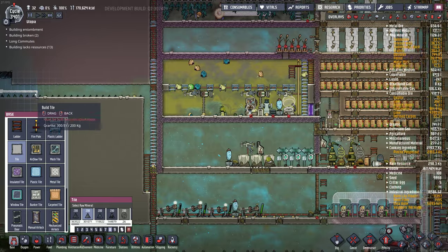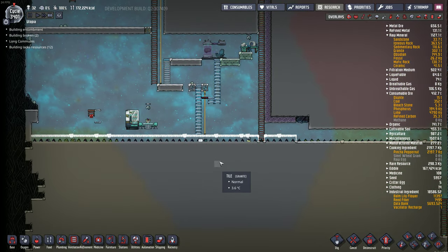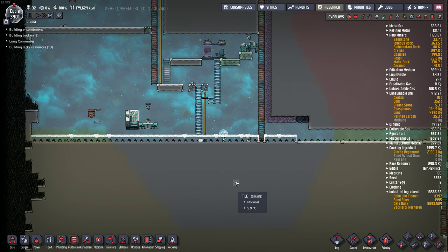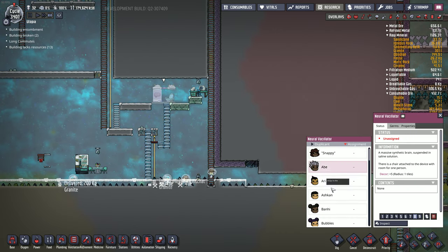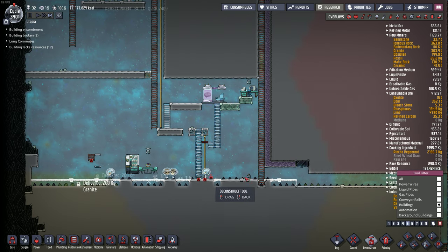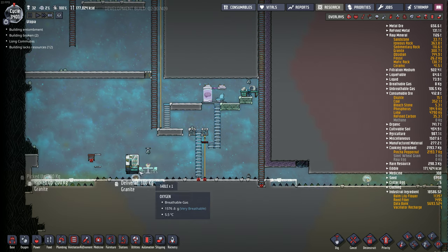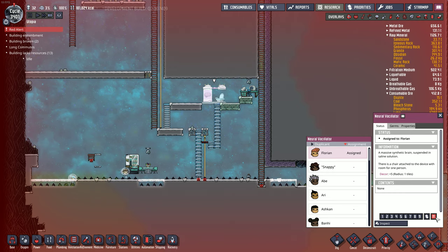I'm using granite at the moment. I really wish there was a way to get rid of abyssalite. I guess there's a shine bug that'll eat it. There's another new thing — this emergency priority. You can see it turns on red alert and it makes them do the most important stuff. But I'm going to turn that off because I don't really want that. That's like if your dupe gets stuck and you've got to dig them out — that's the thing you use.